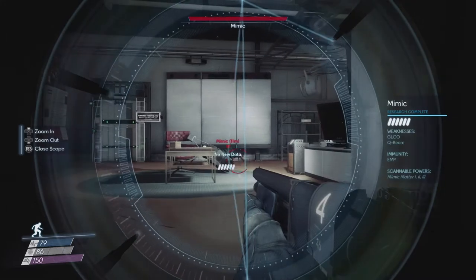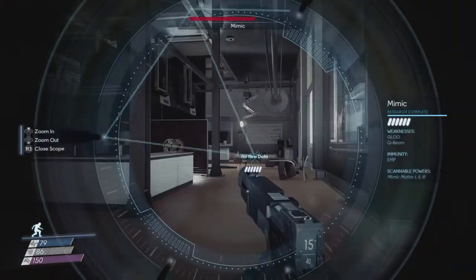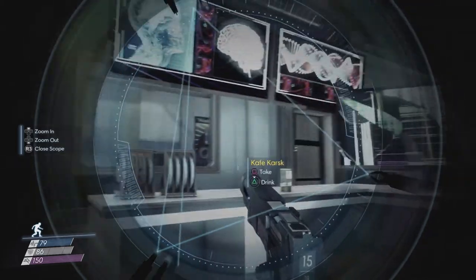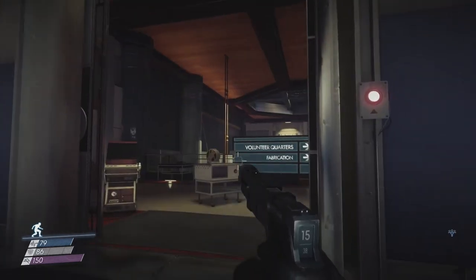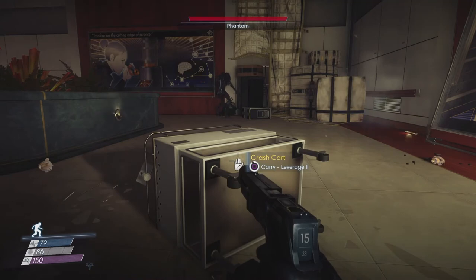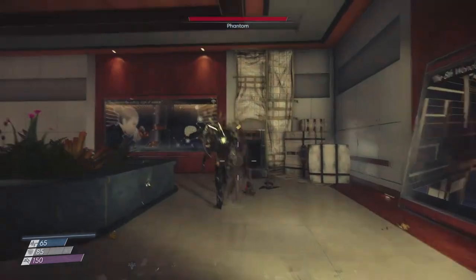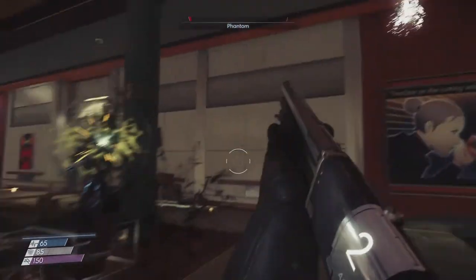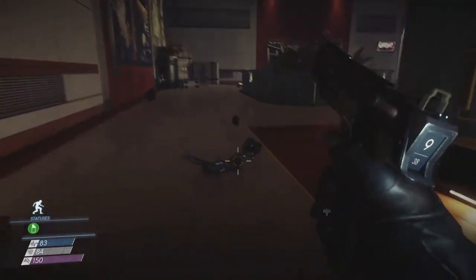Volunteer testing — there's something there. Don't know why he changed into a chair like that. More mimics down. The only good mimic is a dead mimic. I can definitely hear another phantom walking around. That goes to the upper floor we've seen before. I can use Leverage 2. Oh, the cart was a mimic — great. Wait, what? Oh, there he is. Jesus, he was big. Stay calm, shoot him in the face. So that's another test subject — interesting.